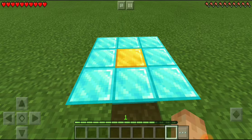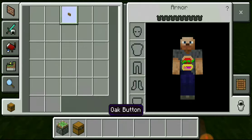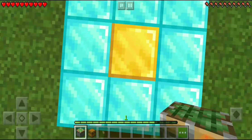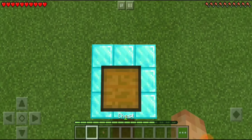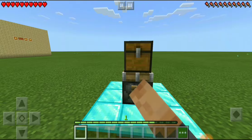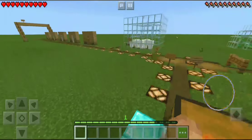In order to do this glitch, all you need is a sticky piston, a chest, and an oak button. To make this, you just take a sticky piston, put it down, then take your chest and put it on top of it, and finally take your button and place it on the side.